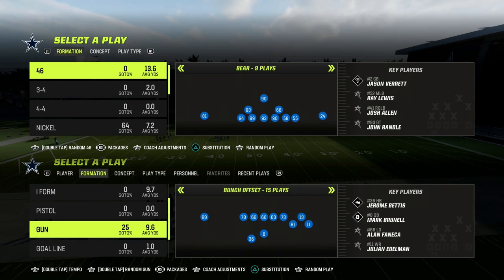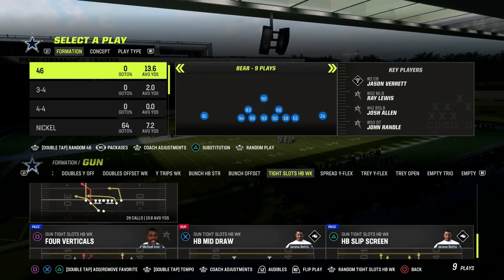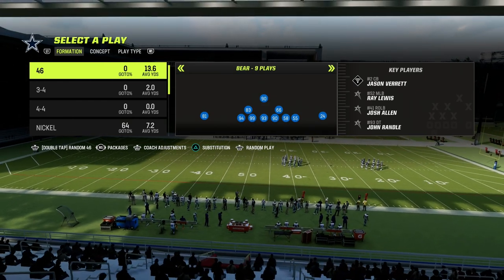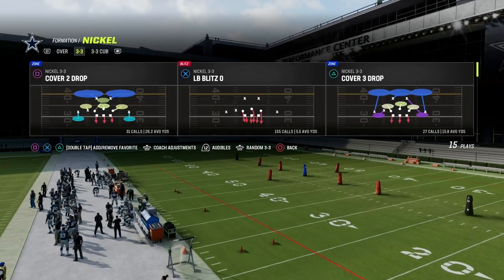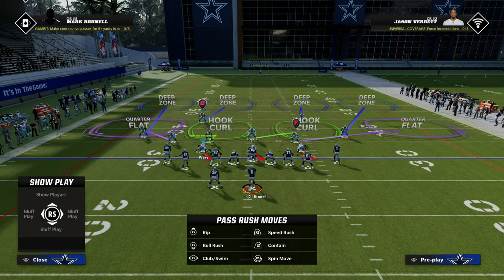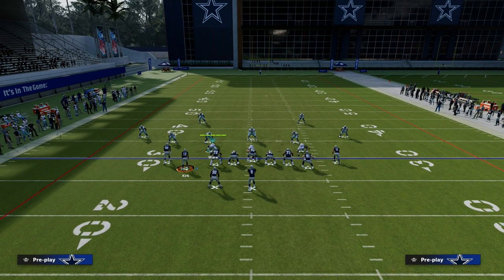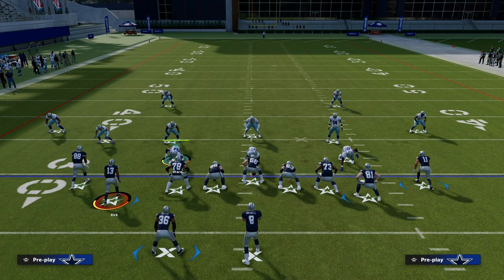I wanted to talk about pressure and the basic meta we're seeing right now. Looking at the ability meta people are running — I'll walk through my abilities here. I have Larry Allen on the outside with Secure Protector, and Anthony Munoz also has Secure Protector.